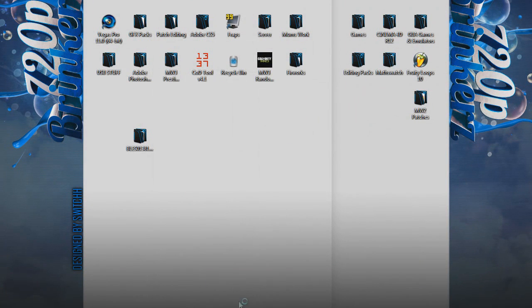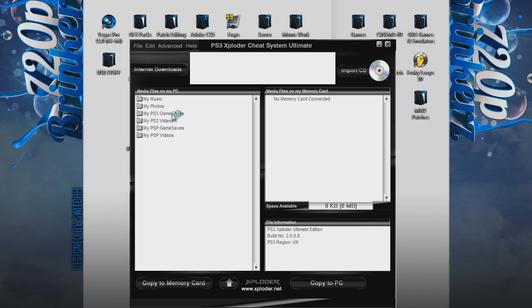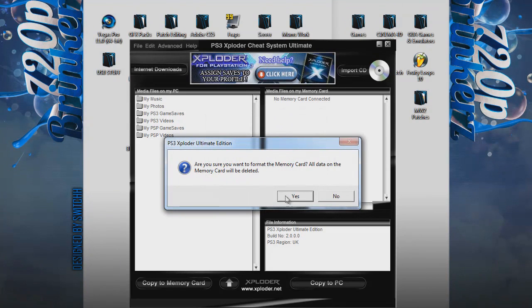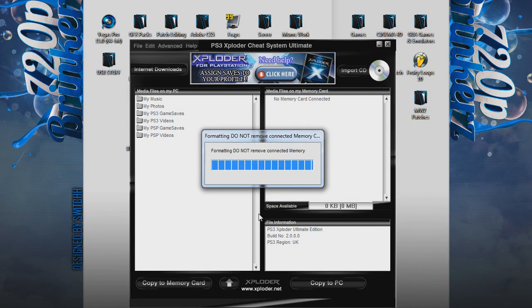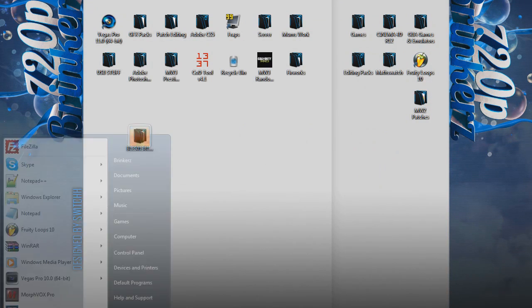Now you want to open Exploder — this is the program you can buy for about a tenner off eBay. Just wait for it to load up, and if it's the first time you've plugged this USB stick into Exploder, it'll ask you to format it on the program, because it'll create some special folders on your USB stick. Click Next, go Yes, and wait for it. Once it's done, you can close off PS3 Exploder.